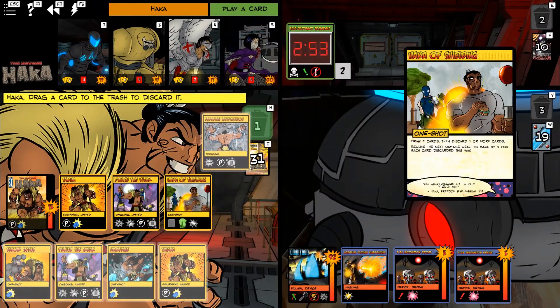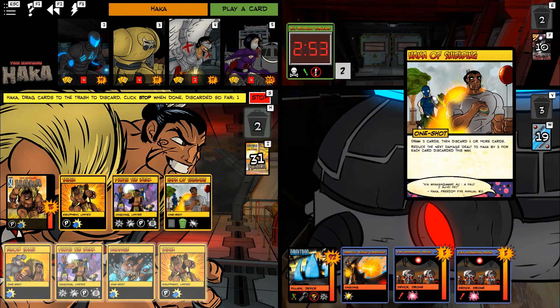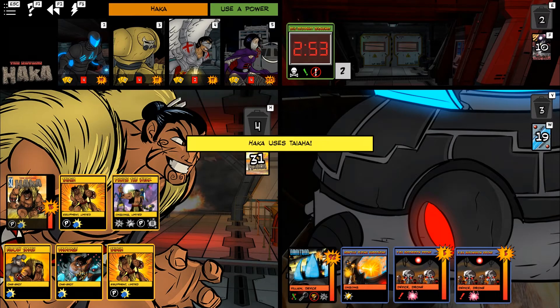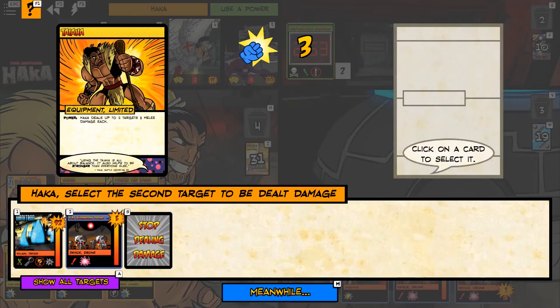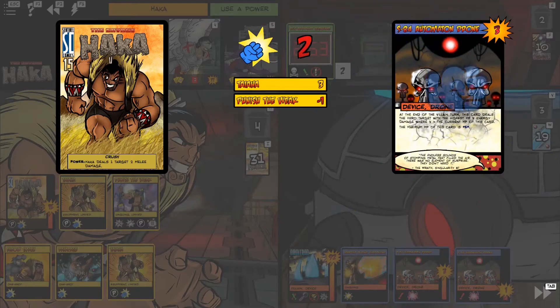Let's see if shielding will give us some more interesting cards. The Hakka cards always make you discard at least one to mitigate damage. We can lose the other Punish the Weak — that'll be two off the next time he gets hit. Then we'll do Taiha. Anything else we hit is going to get a minus one because it's not the lowest HP, regrettably.